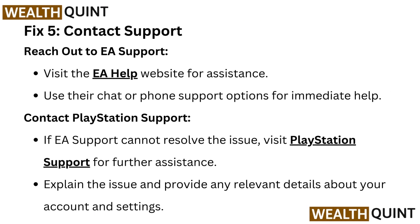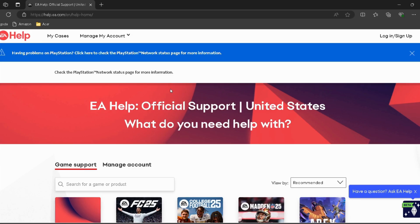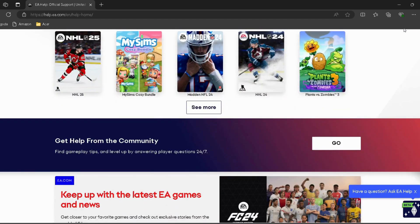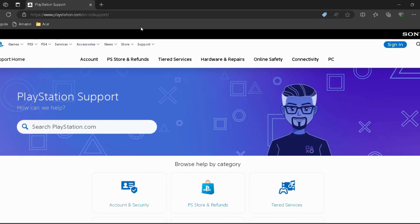Fix 5: Contact support. Reach out to EA support by visiting the EA Help website for assistance — I have provided the link in the description, you can directly go through it. Use their chat or phone support options for immediate help. If EA support cannot resolve the issue, visit PlayStation support for further assistance — the link is also in the description. Explain the issue and provide any relevant details about your account and settings.